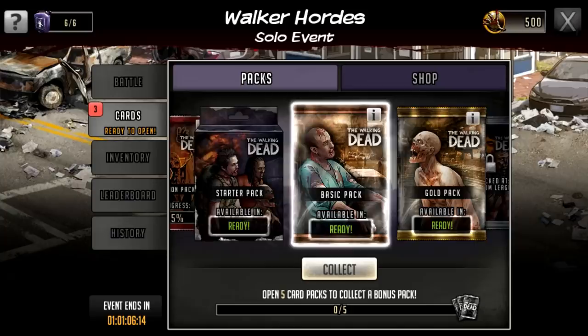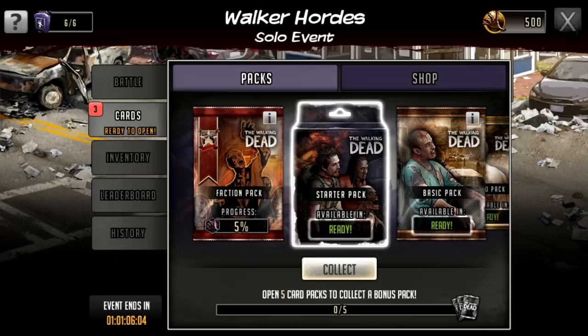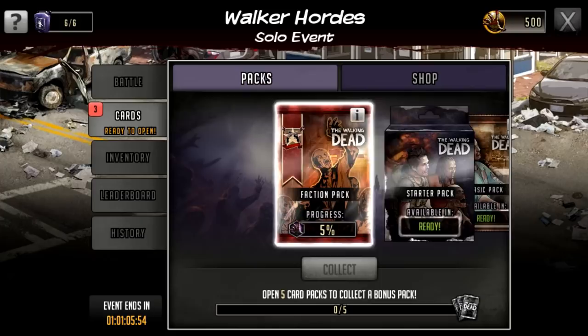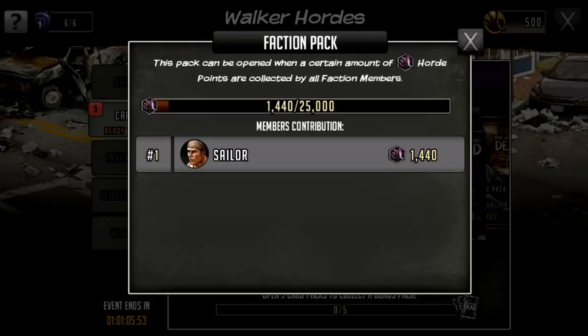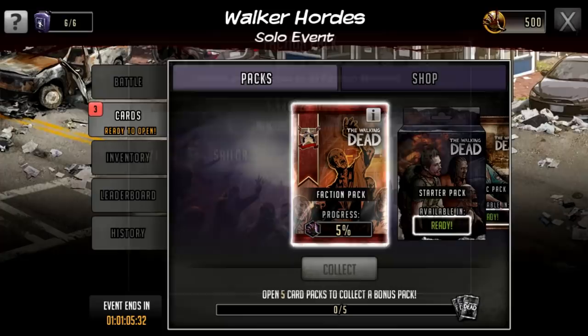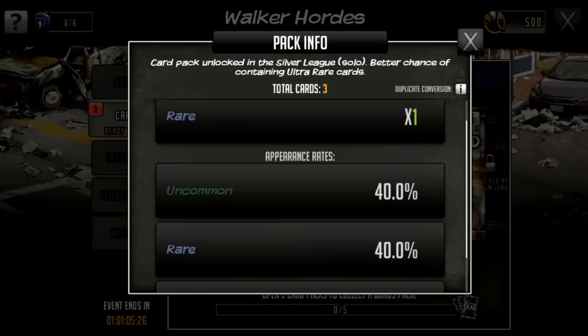If I click on card packs, you can see there are multiple different packs we can get — three claimable right now and six different possibilities at least from the start. It looks like this one is called a starter pack, so it will be the one we get at the beginning of every tournament. The rest can be claimed over time; they refresh based on time and performance. For instance, the faction pack is based on how well your faction does — this pack can be opened when a certain amount of horde points are collected by all faction members. When all faction members have collected 25,000 total, your faction will get a pack to open.